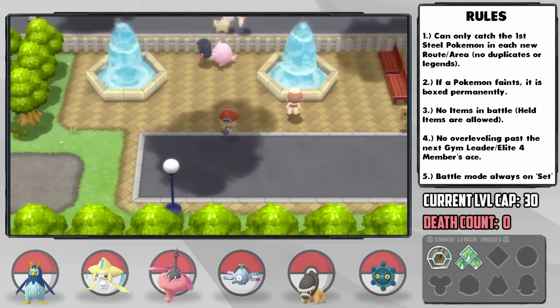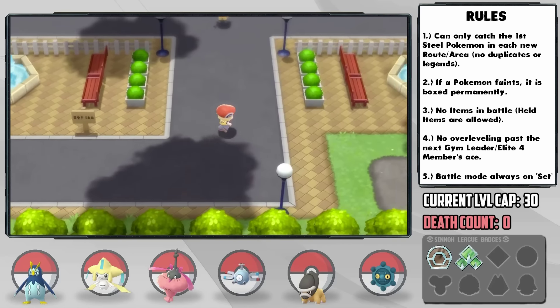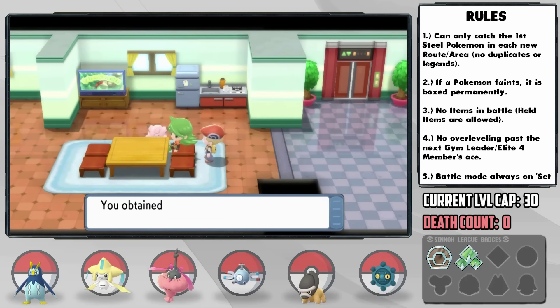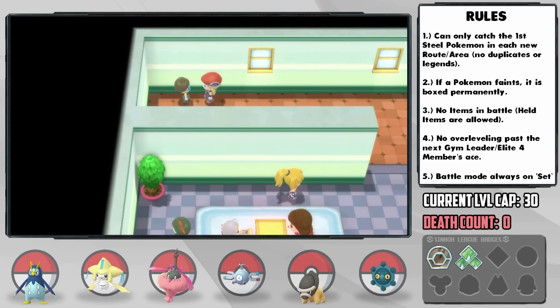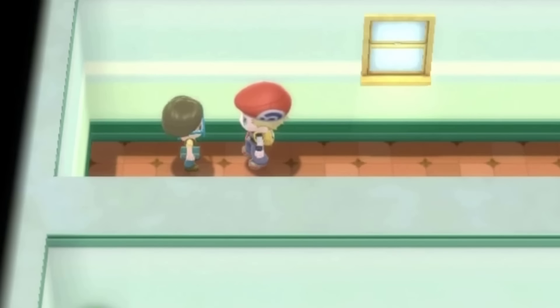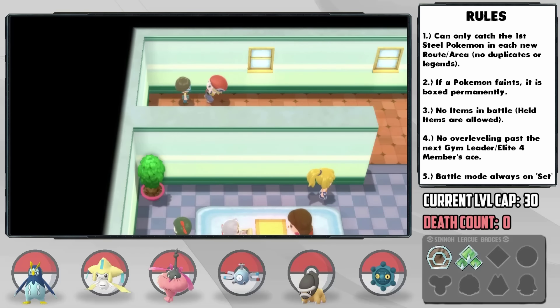We quickly arrive in Hearthome City, and because Fantina is scared to battle us right now, we just pick up the Shell Bell, and also encounter this kid who's complaining that his sisters get all the attention and no one notices him. I see you, little guy — I may not like you, but you are seen.